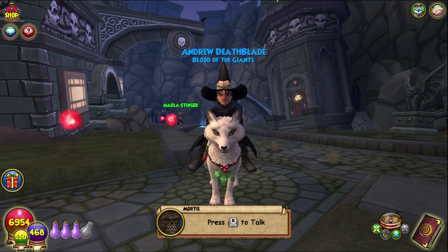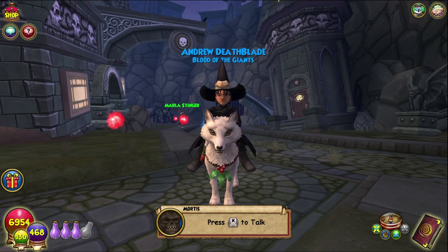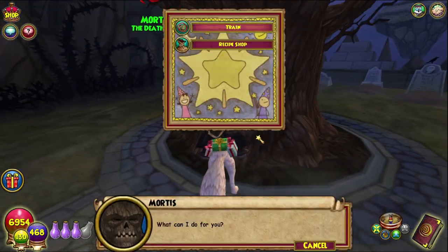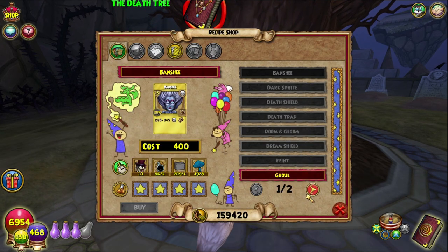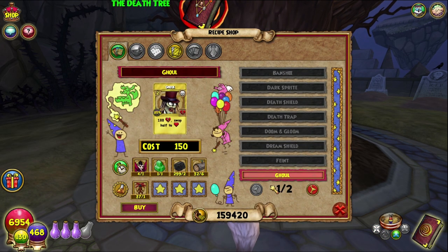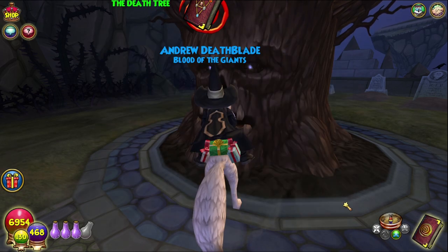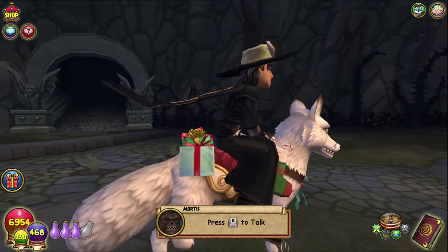Hello and welcome back to the Craft Box, my name is Brent. Today we are on episode 61 of the Completionist Crafter series. As always, this is a death school only recipe — today we are crafting Ghoul from Mortis over here, so we'll just get that for 150 gold, not too bad.